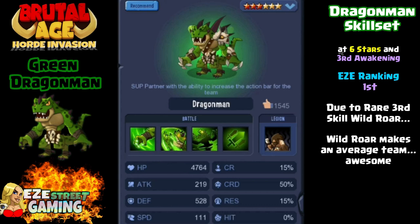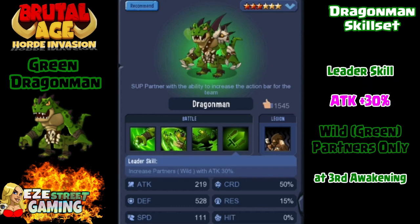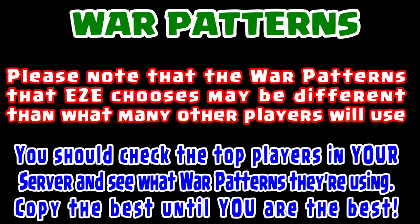The Green Nomad is always the fastest partner on the team at six stars third awakening. I have Green Dragon Man ranked first due to his Wild Roar skill, which makes an average team awesome. At third awakening he also gets the attack leader skill — plus 30 attack for all green partners. Just a little added info: you get plus 30 for three stars, plus 40 for four stars, plus 50 for five stars regardless of what star they end up. My little warning: this may not be how everyone does it, so follow my direction at your own risk.